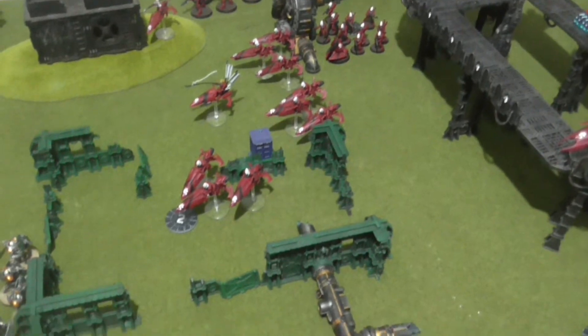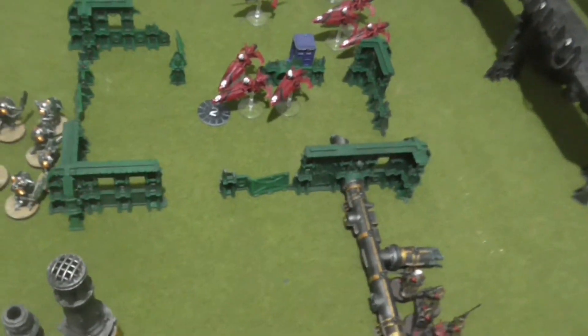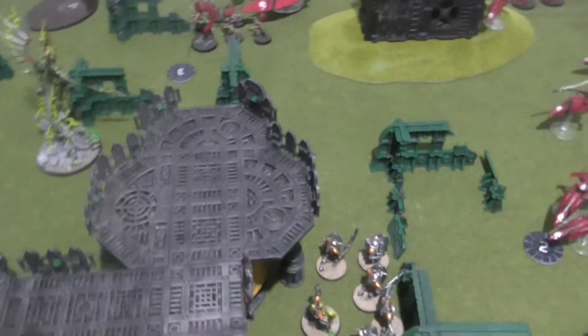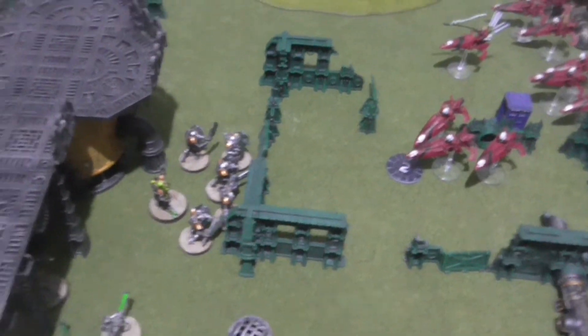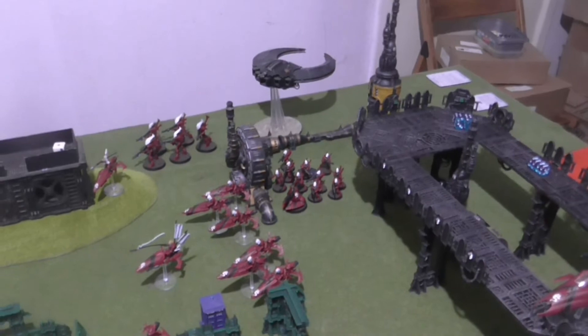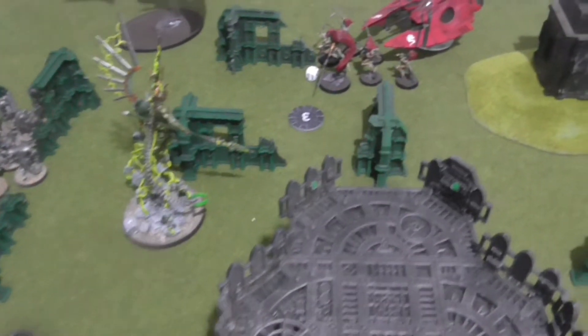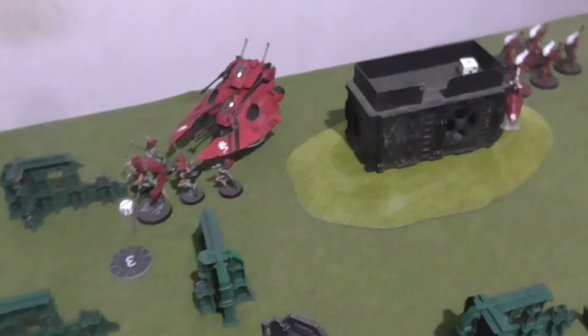Turn 1 I have Directive 1 of Protocol of the Sudden Storm active. The Canoptek Reanimator used its reanimation beam, the Chronomancer used its ability on the Warriors. Units moved up across the board. At the end of the movement phase, the Canoptek Shard did 3 mortal wounds to Jain Zar and 2 to the Falcon with Powers of the Katarn.